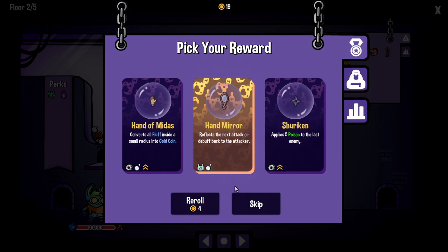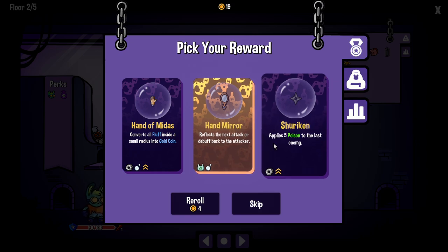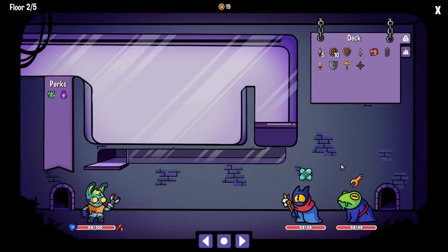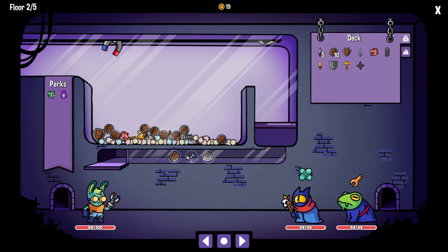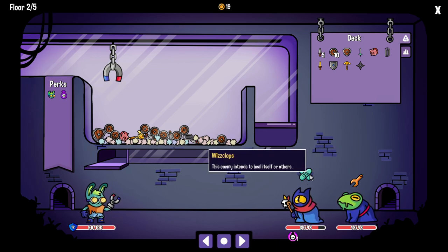Reflects the next attack or debuff back to the attacker, or applies five poison to the last enemy. Reflecting the attack or debuff is so strong, but the shuriken is made of metal. We're going for metal — we want the metal today. We don't have a big sword unfortunately. The enemy intends to modify items in the machine — it makes them purple and makes them bounce around. This guy's going to heal.